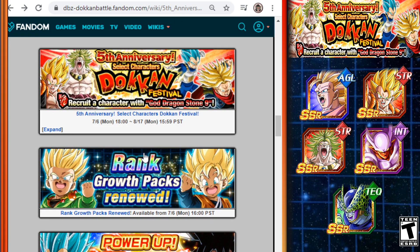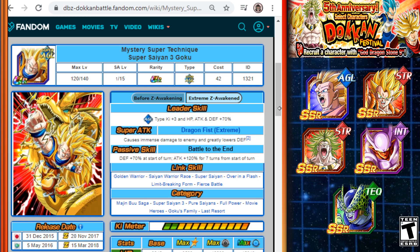These five units are what I believe to be the most useful out of the entire list. If you already have them rainbowed out, feel free to choose whoever you want. But I'm going to tell you why I think these units — especially for newer players — are the best choice. All of these units have Extreme Z Awakenings, and these stats reflect their Extreme Z Awakened forms.